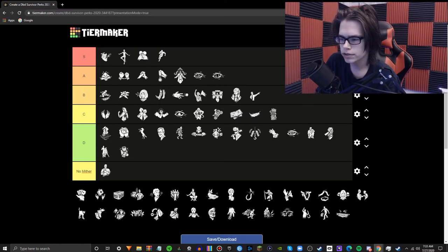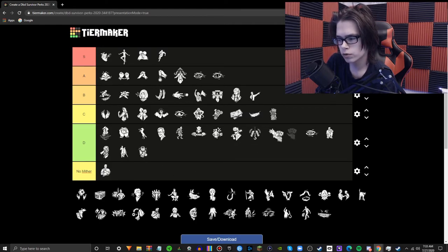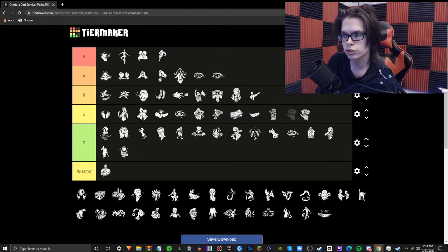Open-Handed — aura-reading perks are increased by 8 meters. This is very fun to run with Bond; if the whole team has Bond and Open-Handed, you can see everyone. Very fun, however super gimmicky. It does have an effect on the match, but most of the time you have to jump through hoops to make it work. Not entirely useful.